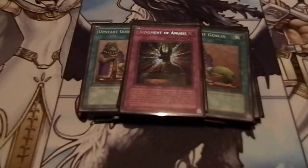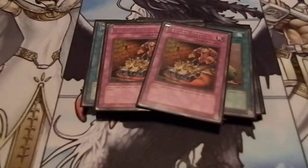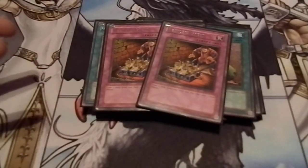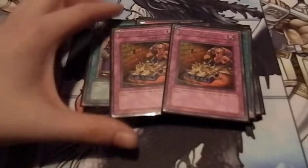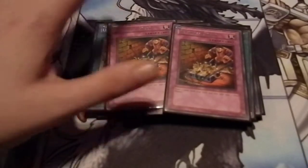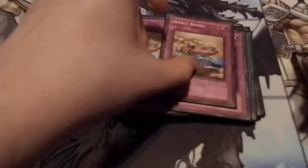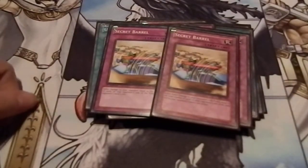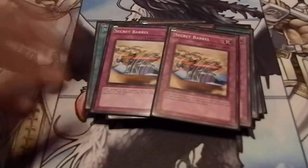I picked that up from someone on YouTube and I didn't even know this card existed — so I had to go get that. Two Reckless Greeds — I used to have three but with the Upstart Goblins I didn't think I needed a third. Two Reckless Greeds just to get your draw power going, to get into your Nurse or Samachi because you will need them to make this deck effective. Two Secret Barrel — really great, inflicts 200 damage for each card your opponent controls on the field and in their hand. Just more burn.